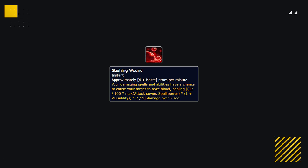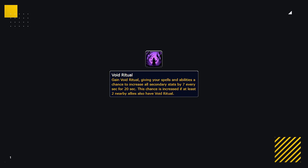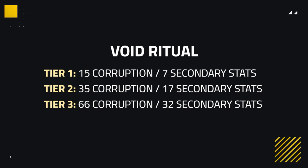Gushing Wounds is a little different, due to it only having one tier. It causes your spells and abilities to proc a physical damage over time effect onto your enemies, dealing very good damage over 7 seconds. There is only 1 tier, giving 15 Corruption, and this corruption scales from item level. Our last corruption effect is Void Ritual, which gives you secondary stats that stack every second for 20 seconds, and if more allies have it, the higher the chance it will have to proc. Each tier increases both corruption gain and the amount of secondary stats Void Ritual gives you, ranging from 15 Corruption and 7 stats at Tier 1, to Tier 3 having 66 Corruption and 32 secondary stats.